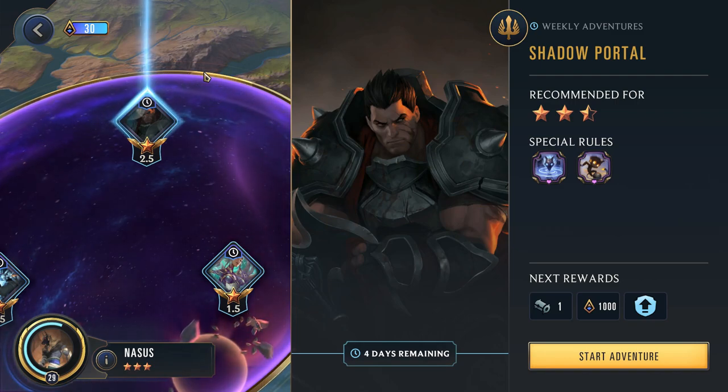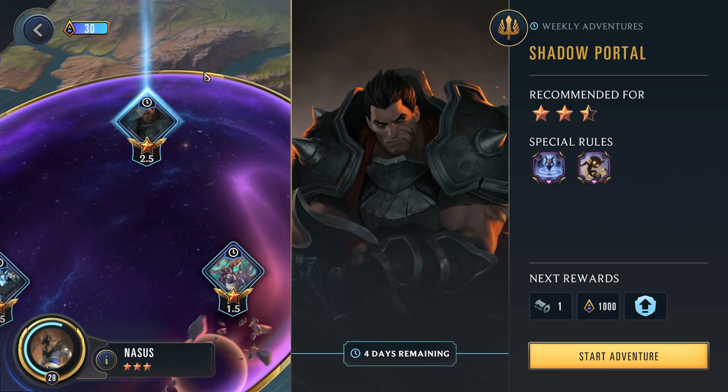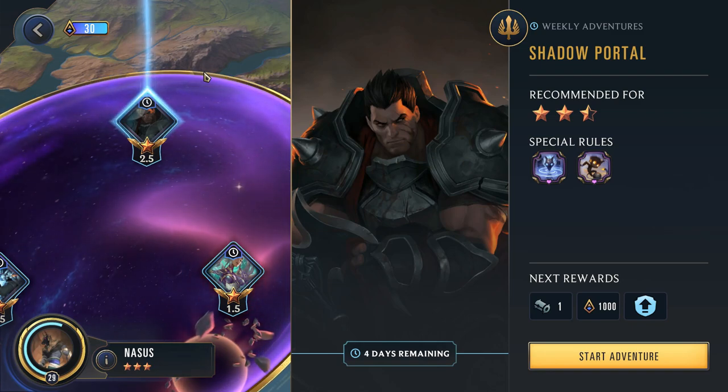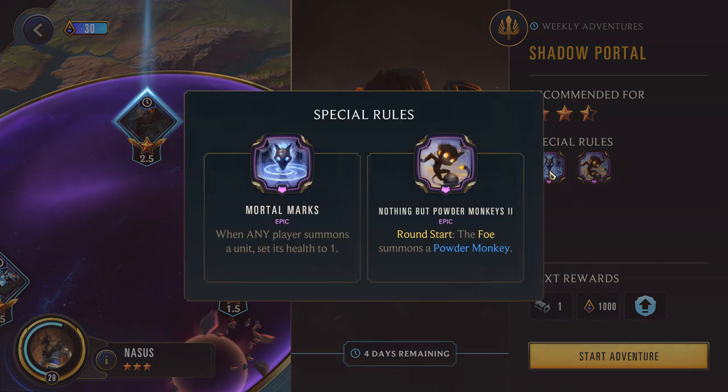Let's talk about this adventure. So 2.5 star Darius here, Shadow Portal adventure. We're going to be using Nasus for this one because from what I'm seeing in the comment section, a lot of you mentioned that Nasus is actually pretty challenging in this particular adventure. I'm not really sure but I am going to give this a shot. I imagine it might be so because of the special rules — when any player summons a unit, set its health to 1. Mortal Marks is probably the biggest problem here but I think I have a pretty clever way to potentially offset that.